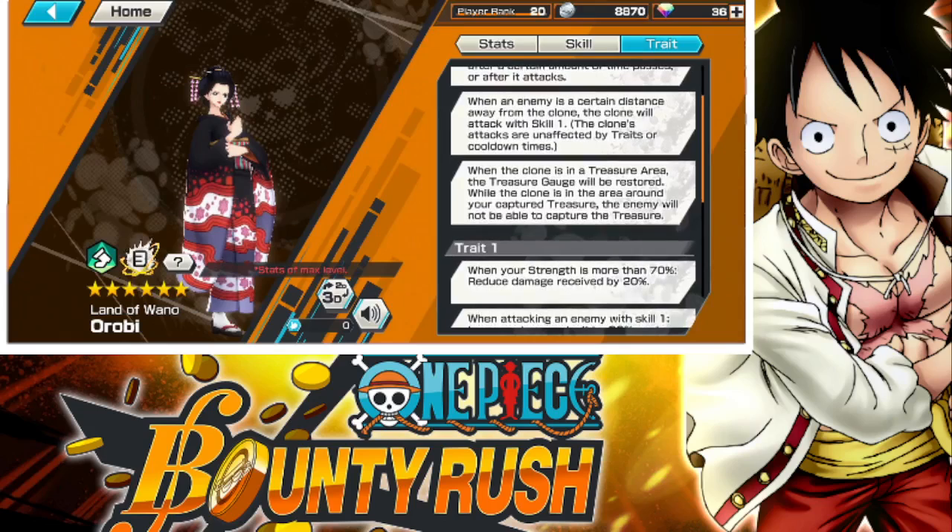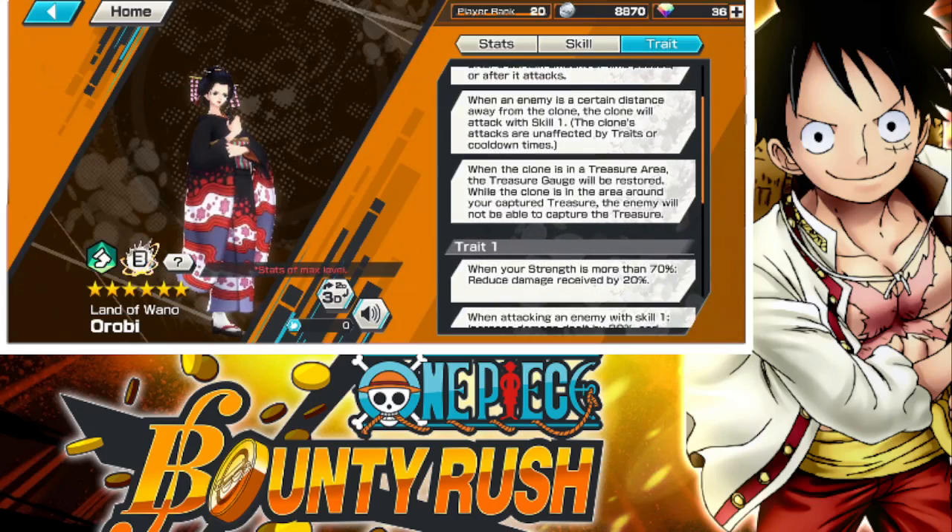When an enemy is a certain distance away from the clone, the clone will attack with skill 1. The clone's attacks are unaffected by traits or cooldown time. Are you telling me they can just spam? If they're not affected by cooldown — well, that's actually interesting. It has to be a certain distance. I wonder what the distance is. I guess it's just something you figure out over time by playing.